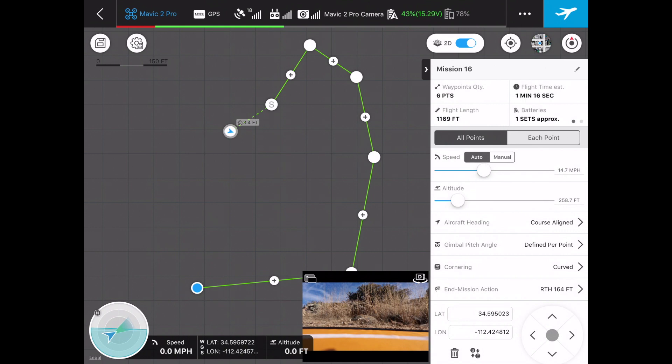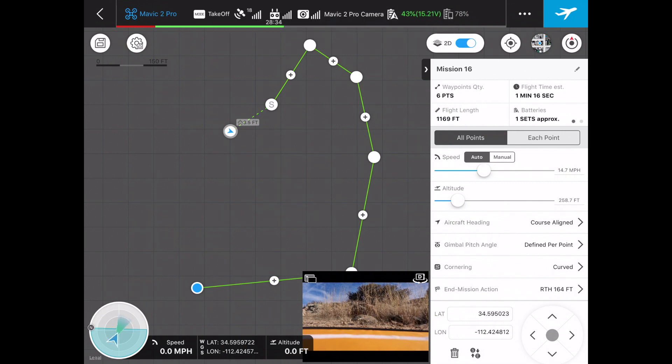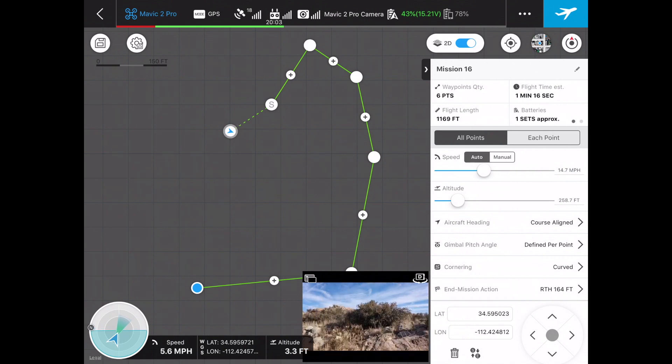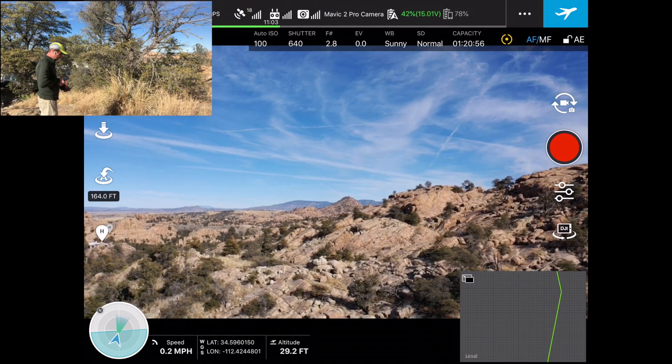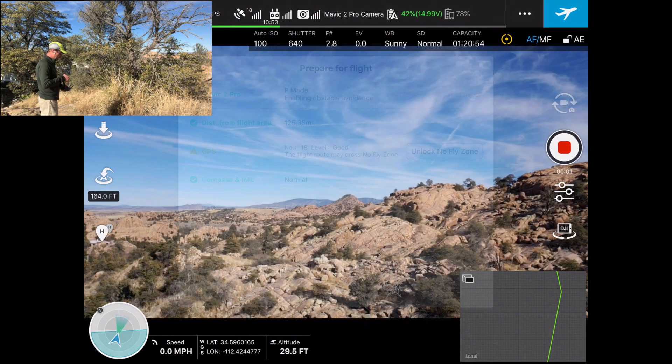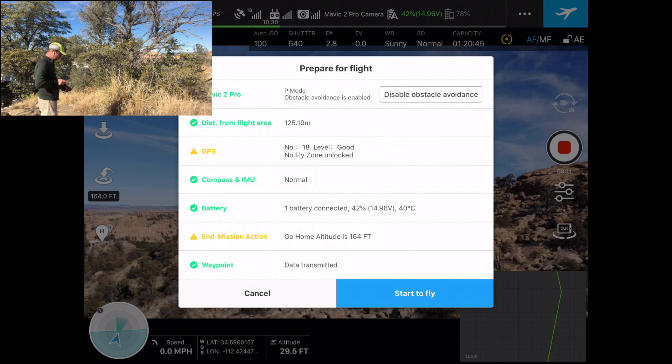Let's get the drone off the ground. The drone is getting up there, and I'm just moving the drone away from us real quick. I'm going to start recording now. We've got obstacle avoidance on, we're going to unlock, and we're going to start to fly.